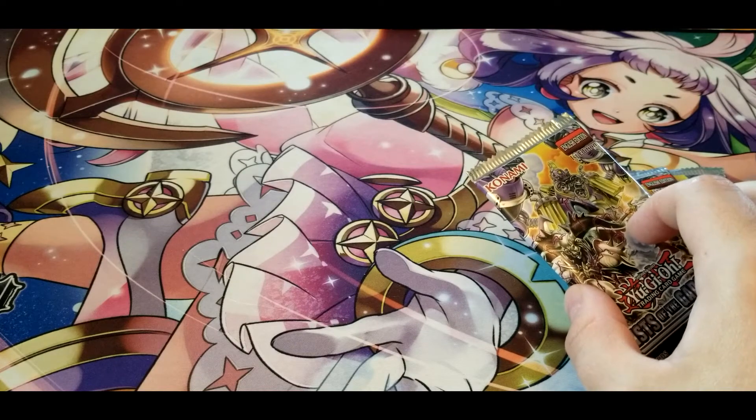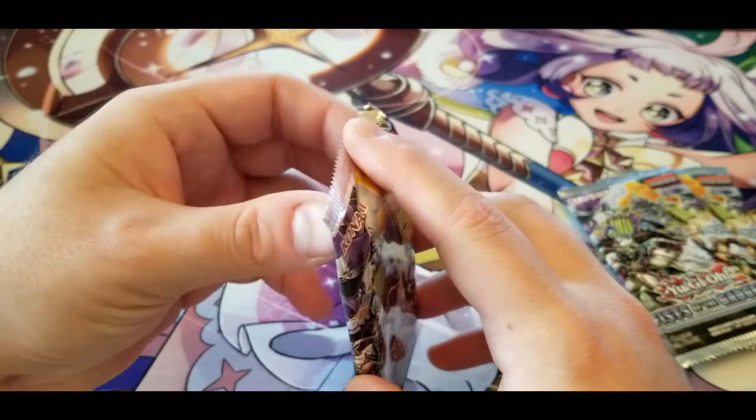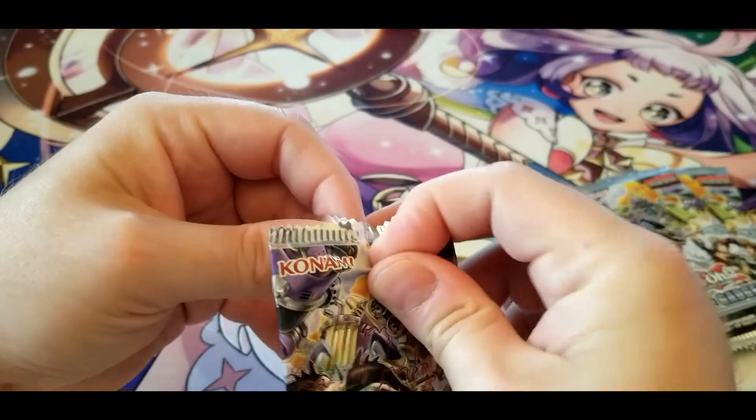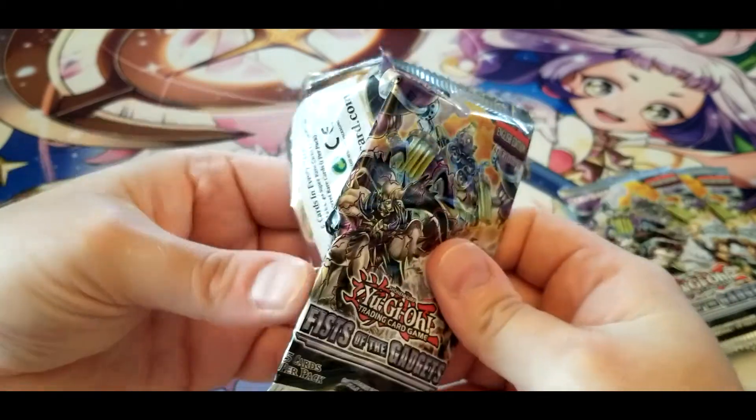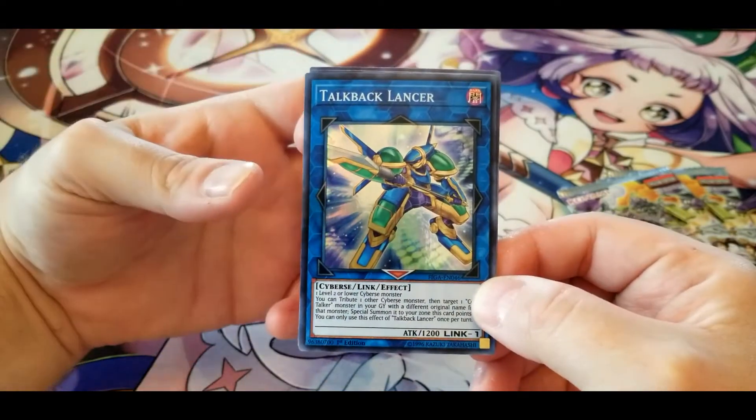Kind of like the Fire Fist cards — where are the spells and traps? I haven't seen any of those yet, but I have seen a decent amount of the Black Gear cards so far. We have Talkback Lancer.